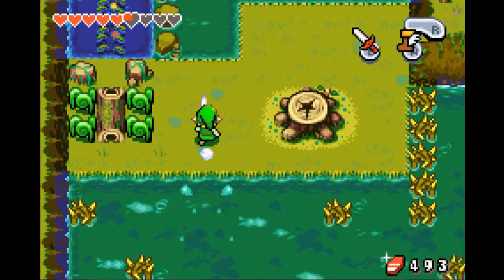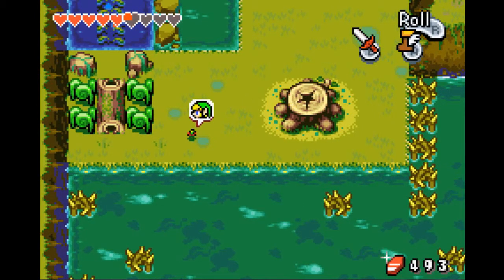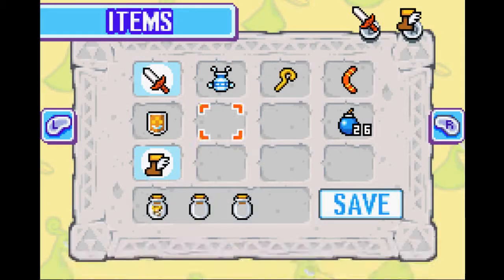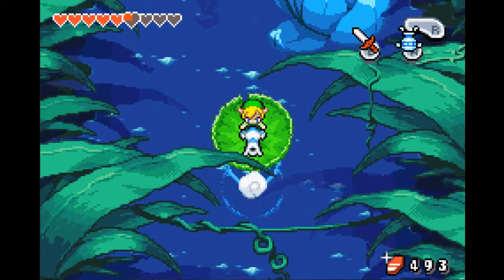The next destination is actually this Minish Portal right here. Oh great, Lilypad. I don't like seeing you anymore, but we have to use you at least twice more.